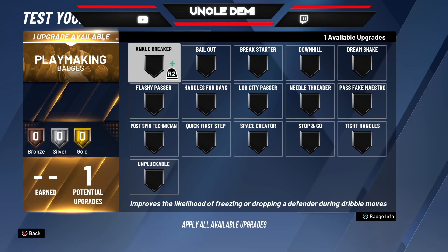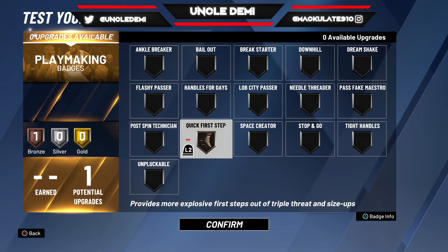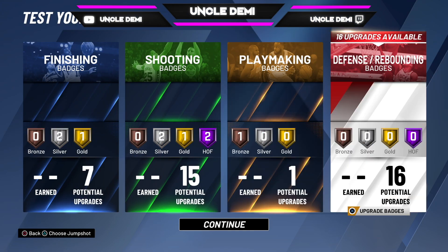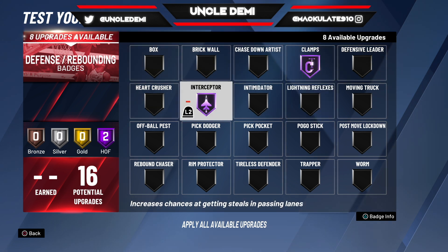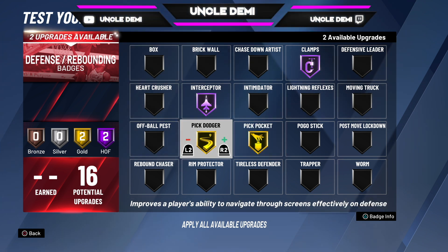For your playmaking badges, either break starter or quick first step — I think those would be the best badges to have for that. And then when it comes to defense, nothing much is really going to change here. You want to make sure you get your clamps at Hall of Fame, your intimidator at Hall of Fame, your pick pocket, and then your pick dodger.